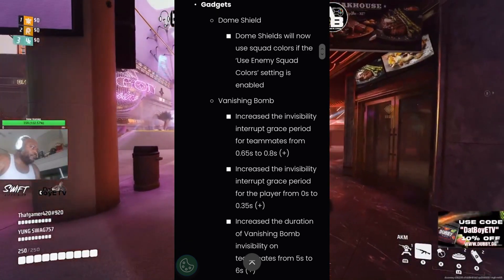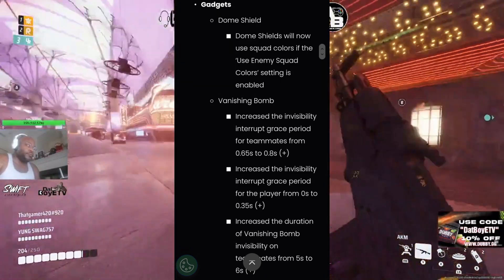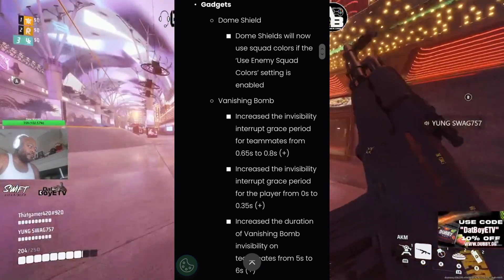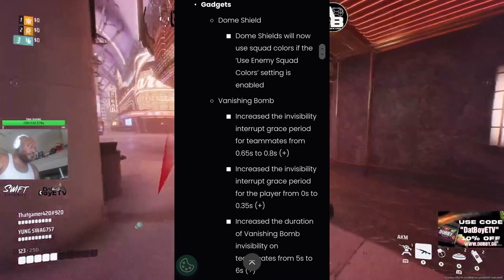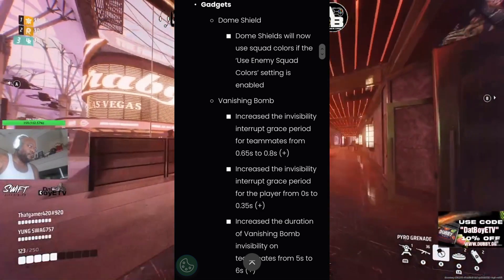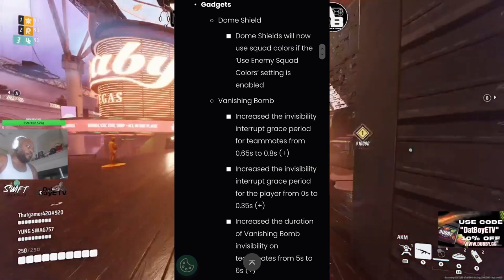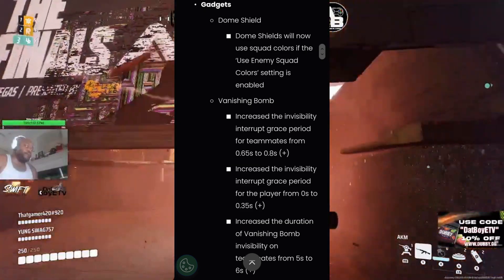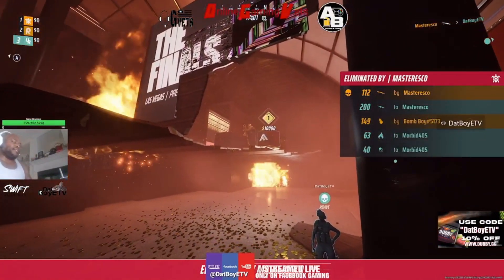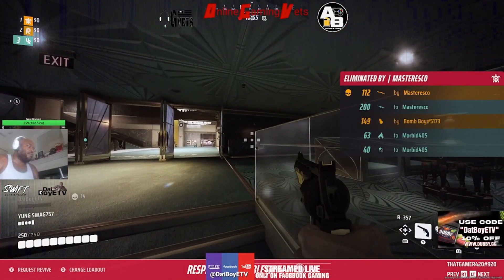The vanishing bomb: they increased the invisibility interrupt grace period for teammates from 0.65 seconds to 0.8 seconds. They also increased the invisibility interrupt grace period for the player from 0 seconds to 35 seconds. And they increased the duration of vanishing bomb invisibility on teammates from 5 seconds to 6 seconds. So they gave an increase on the amount of time teammates stay invisible, but also increased the grace period to interrupt them — a good buff and nerf at the same time.